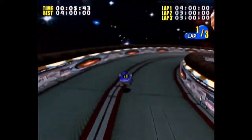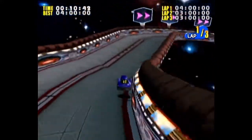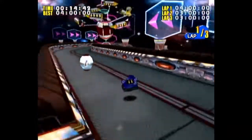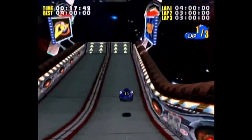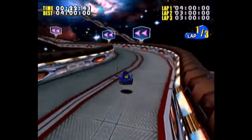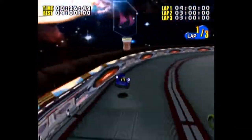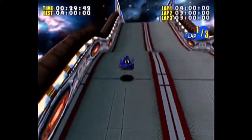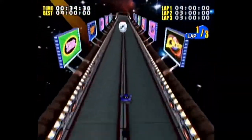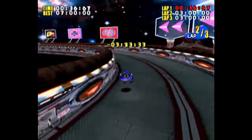Each character controls slightly differently. In my opinion, Knuckles is the best character to control, and Amy is the absolute worst. Amy can't drive. For the emblems in this one, all you gotta do is play this minigame twice — beat the best laps and do it really well. You can use the triggers to turn, similar to Sonic R.